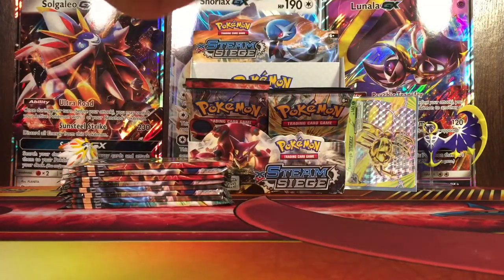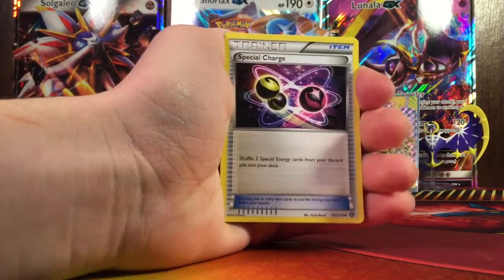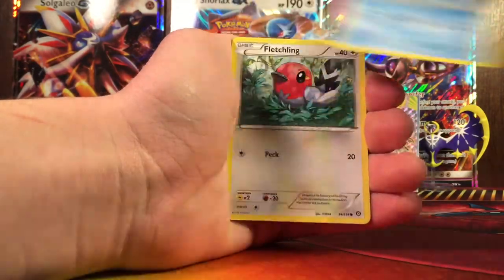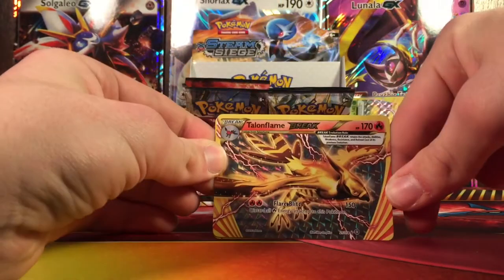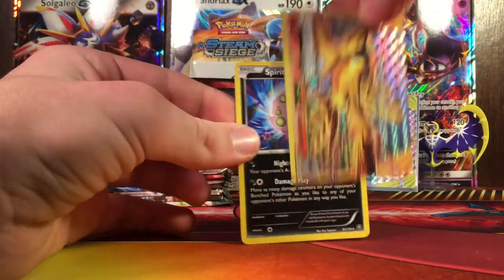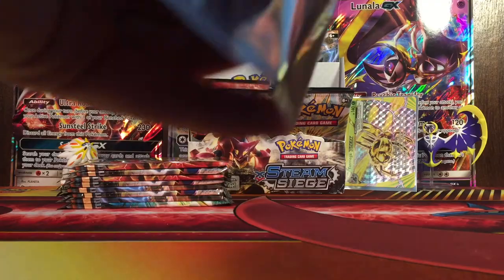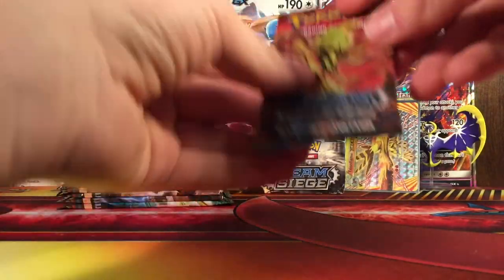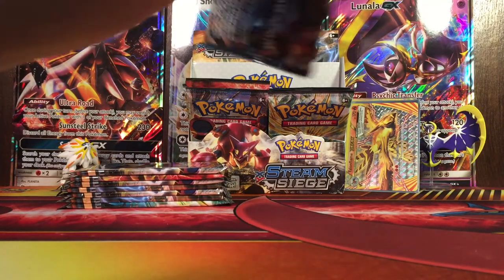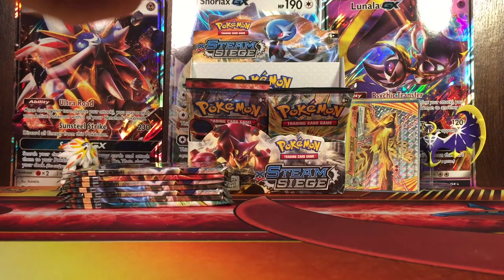Next pack — it has Xerneas on it. In this pack: Special Charge, Tangrowth, Hawlucha, Plonchling, Seedot, Drifling, Murrow — and a Talonflame Break! I was not expecting that at all. It's like two break cards in one part. I was not expecting that, especially since I just got a break only one or two packs ago.